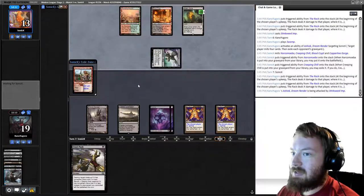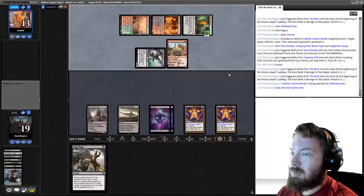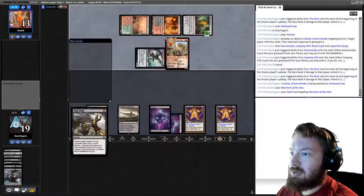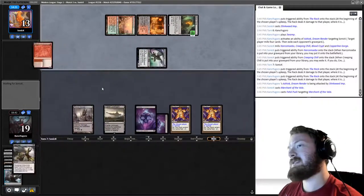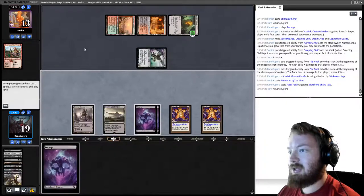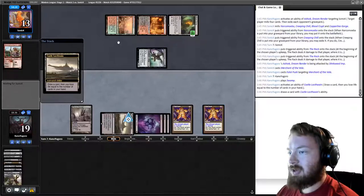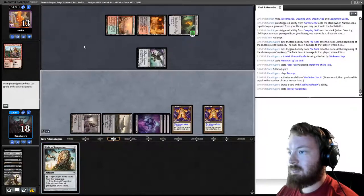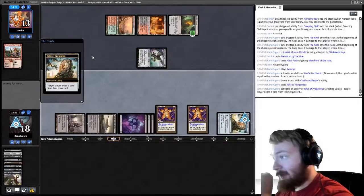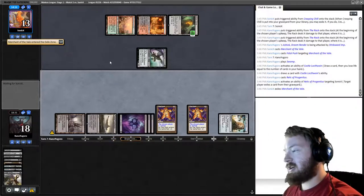Opponent just casts Merchant. We lost Ashiok this turn, so I Fatal Push it. I want to keep my hand empty and prevent opponent creatures. Play a Swamp, draw with Castle Locthwain, play Relic, and exile opponent's only card in graveyard. If we draw our last Ashiok, I'm pretty sure we win. We'll F6 since we have no decisions currently.